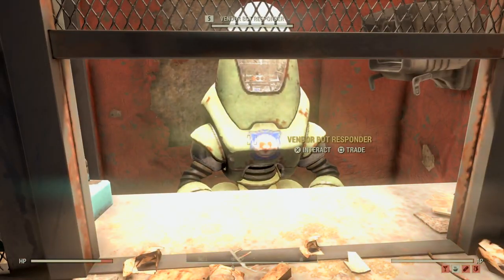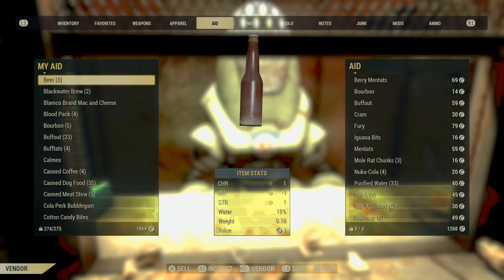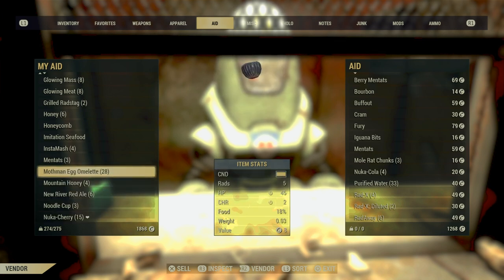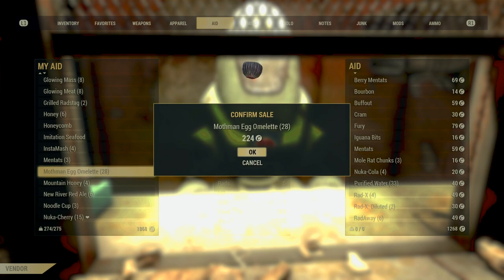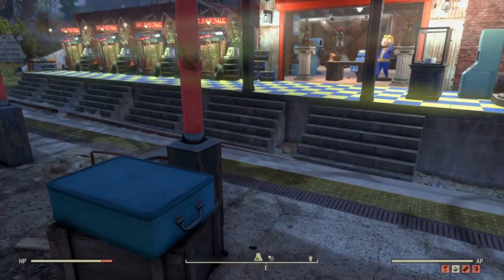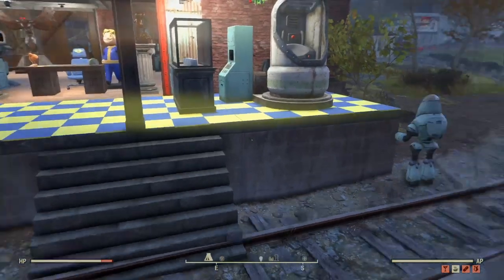Let's see how much we get for 28 mothman eggs — you'd be surprised. Going into Aid and down to mothman eggs: 28 equals 224 caps. Of course you can also sell any guns picked up from the scorched you've killed. We've made already around 400 caps and it's literally taken just a few minutes — that is ideal.